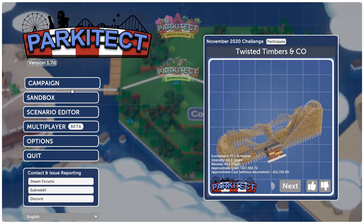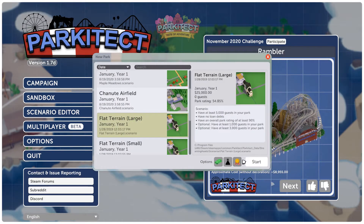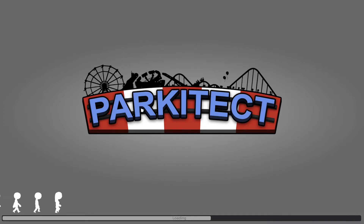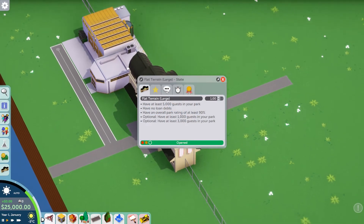We're going to be getting a sandbox, not the campaign, and we're going to start off in flat terrain, large, for a nice flat area to do what we want. We're going to leave research, achievements, and money all on — so it's not going to be too much cheating. For this theme park, we're going to have money, achievements, and research, which I normally keep off, but I want to leave it on for now.